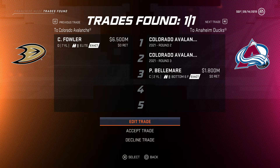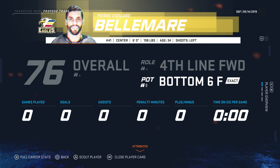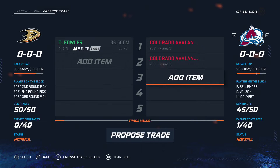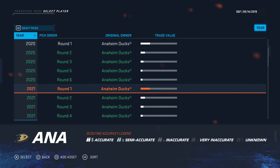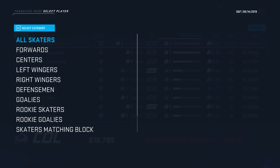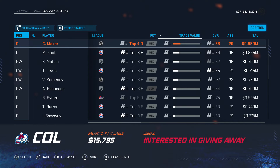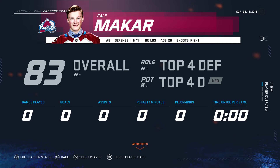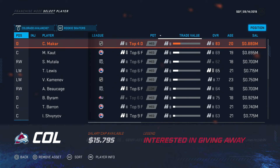A second and a third isn't bad, honestly. Bellmare — 34, 76 overall. Let's remove him and see if we can get somebody else, because I like this deal. Draft picks — we have everything: not a fourth, not a seventh, but we have the top three, which I think is most important. I'd even just take another pick here. Let's look at their rookie skaters — Makar, it'd be great to nail Makar, actually. 83 overall, young. His trade value is probably more than scouted, so we might need to hold off on that.